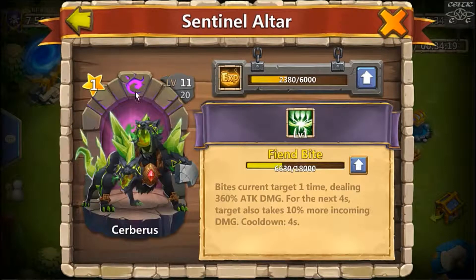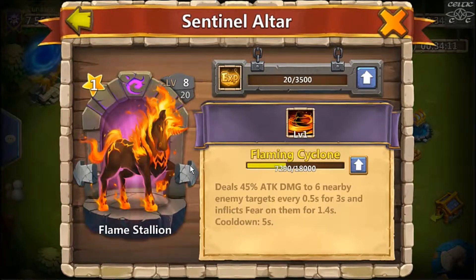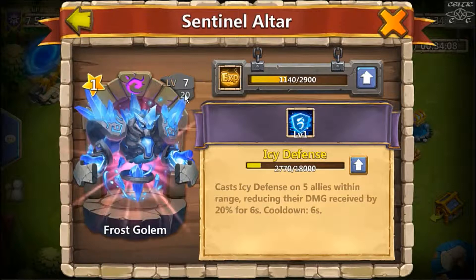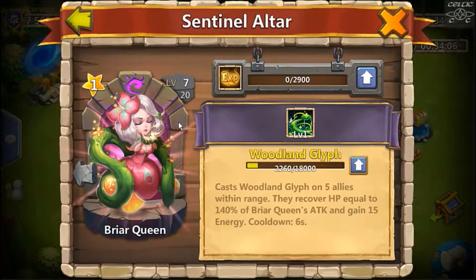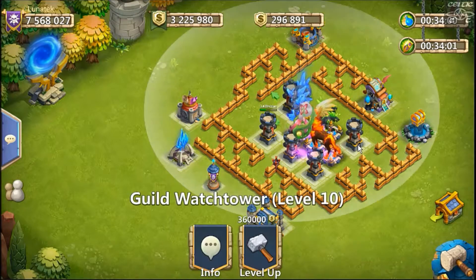With regards to sentinels: Cerberus is level 11 skill level one, Winged Lion is at level eight skill level two — he's the only sentinel to have a skill above level one — Flame Stallion level eight skill level one, Frost Golem level seven skill level one, Briar Queen level seven skill level one. So the sentinels aren't the strongest you're going to see.